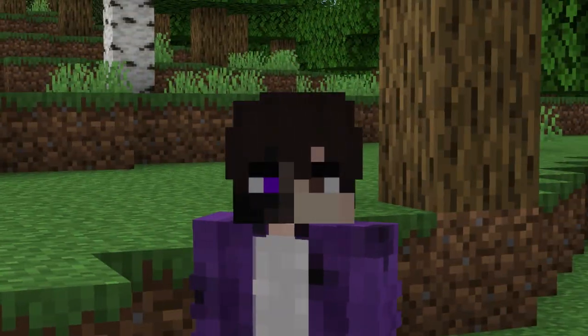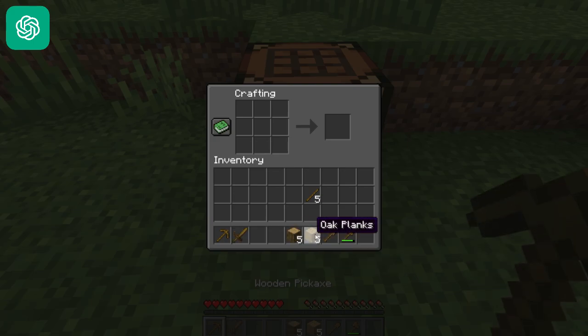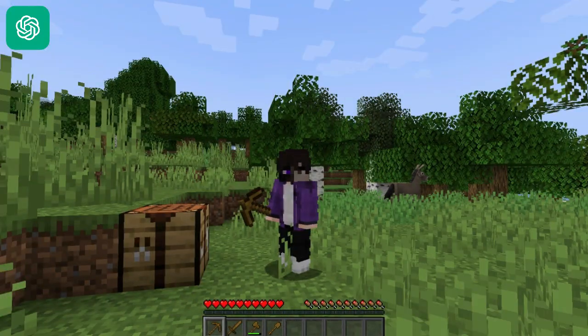Okay, gather some wood — that was pretty easy. What is task two? Craft a crafting table and basic tools. Once you have gathered enough wood, you need to craft a crafting table. Place the crafting table down and then use it to craft basic tools such as a wooden pickaxe, wooden axe, and wooden shovel. These tools will help you gather resources more efficiently and progress in the game.